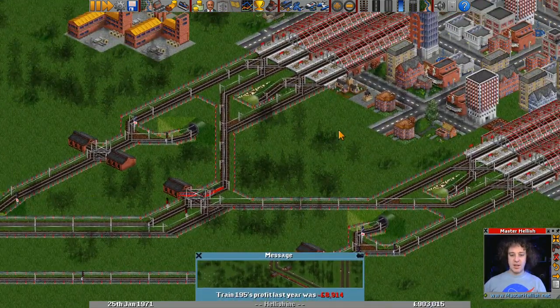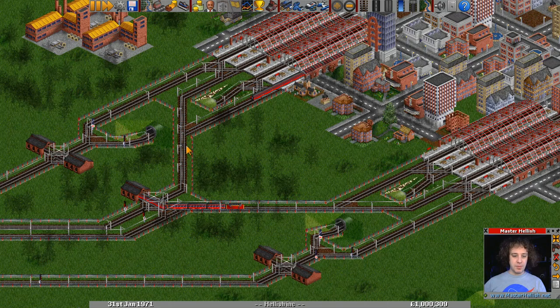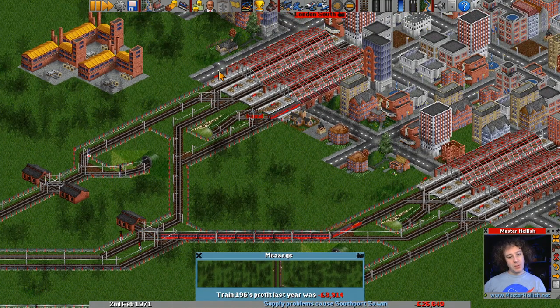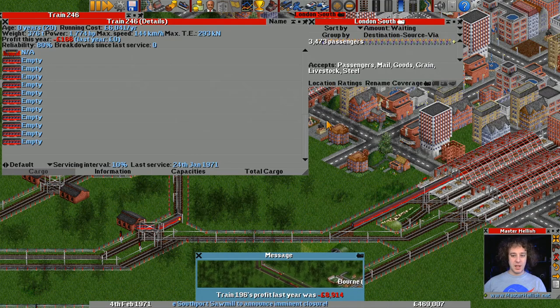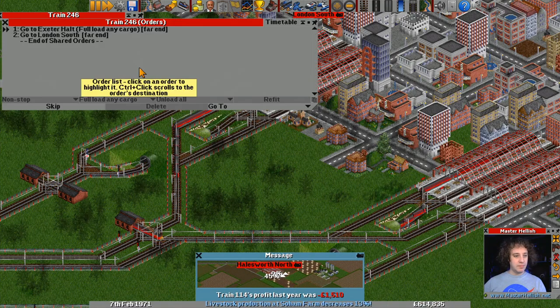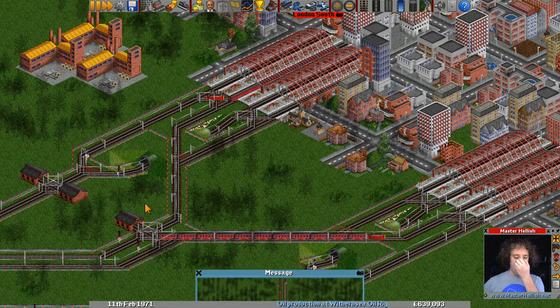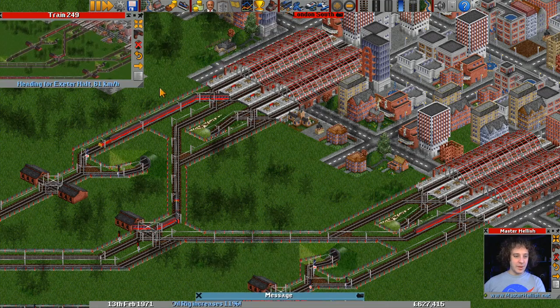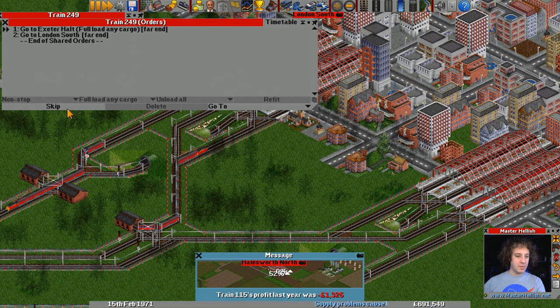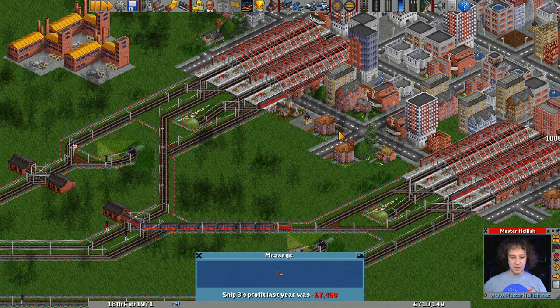This is going to be interesting to see how these trains feed out into the station. I expect them to take up this platform, then that platform, then probably platform two. Did that train just pick up any passengers? It's empty. Where are you going — Exeter Halt first? We'll fix this by skipping all the orders of the trains coming out of there. Skip — go to London South first. You can see that they're divvying themselves up between the two different sets of stations, which is really good.